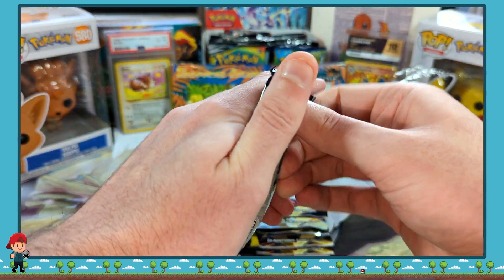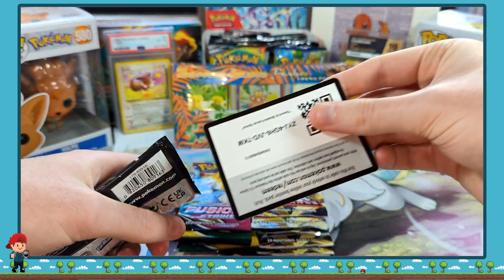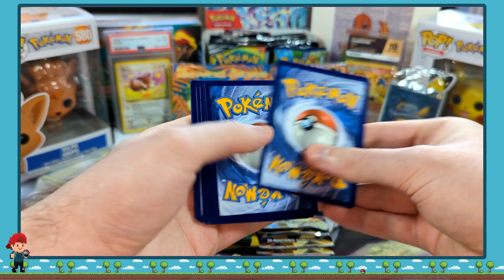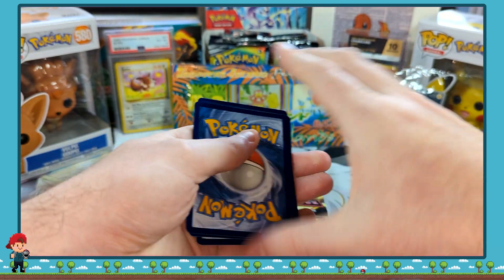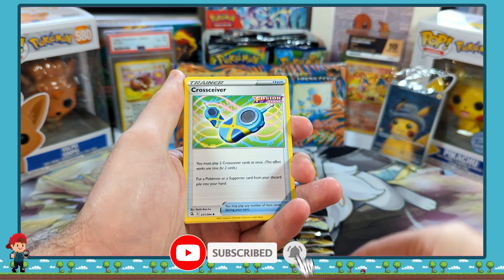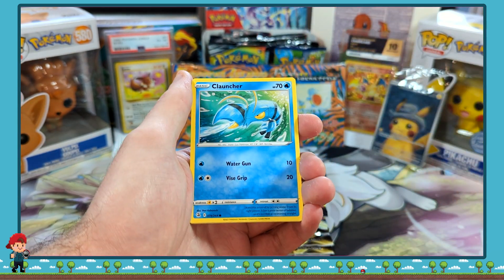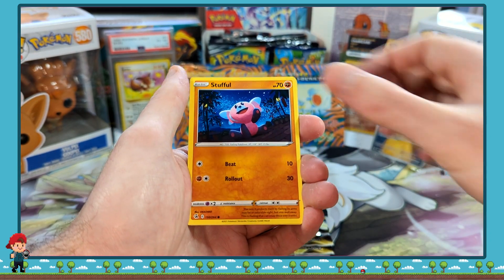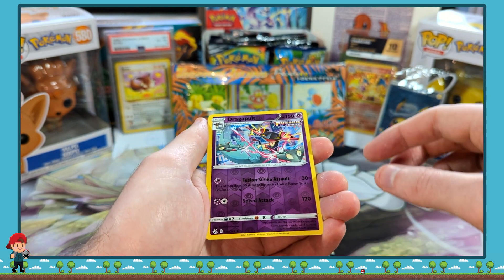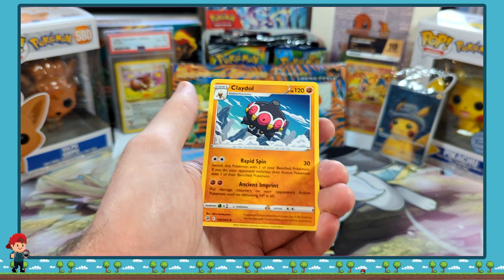Back into the Fusion Strike side now. There's a code card. And 1, 2, 3, 4. We've got a Sinisear, Receiver, Sligoo, Monkey, Clauncher, Growlithe, Stufful, Sigilyph, Reverse Holo Dragapult, and Claydol Non-Holo.